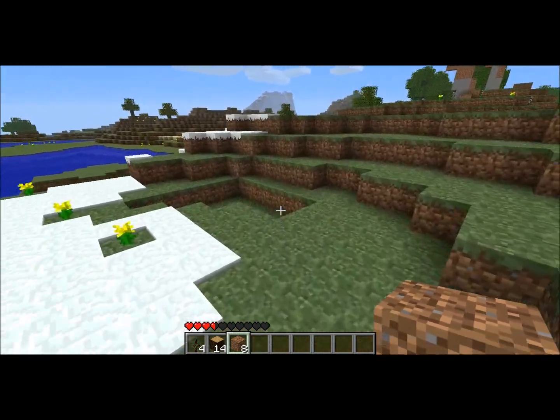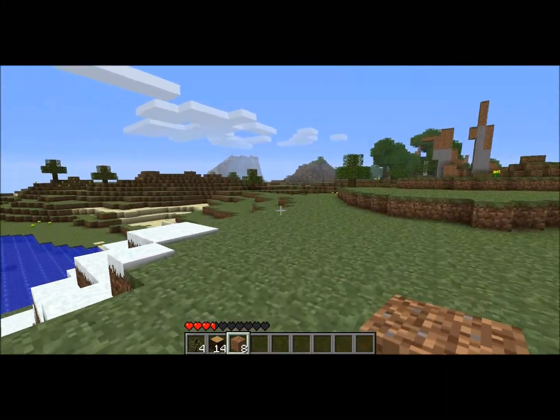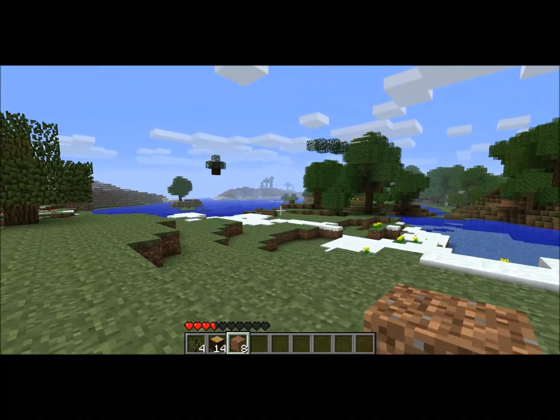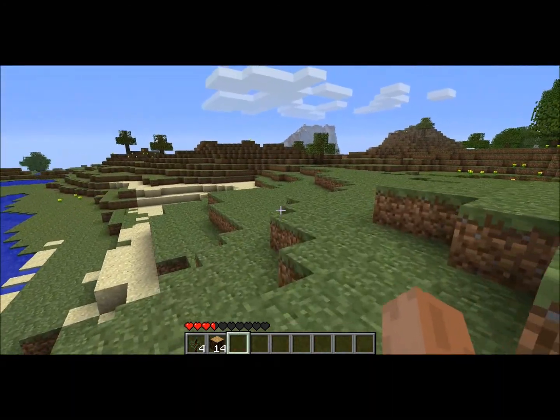Alright guys, I've got fourteen darker wood and four pine tree sections. And some dirt. Look, there's more pine trees that way, but we're not going that way. I'm just going to bring that dirt down just to mark that I've been here.